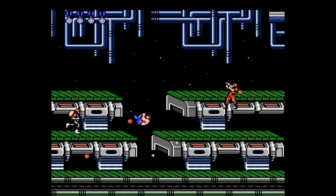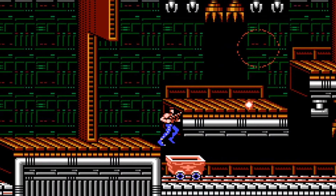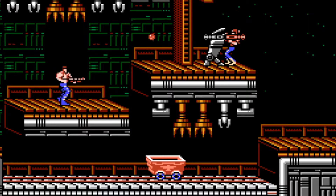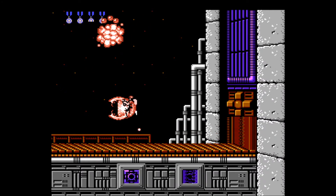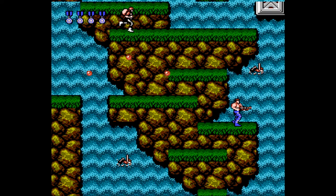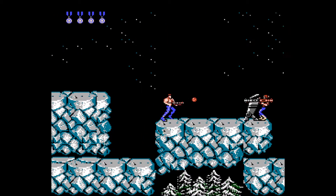If there's one thing you could knock Contra for, it's the sheer difficulty of the game. It's not super cheap or difficult for the sake of being difficult — it's just hard. Really hard. It's so hard that there's not too many people out there that have ever beaten it without resorting to using the famed Konami code for those precious extra lives it gives you. By default, the game gives you a few lives and a few continues to make it through the entire game. Use up your continues and it's game over. For most people, they've used up their entire allotment of lives and continues by the end of stage 3, and it only gets harder from there. The amount of memorization you have to do to make it through the entire game without the Konami code is brutal.